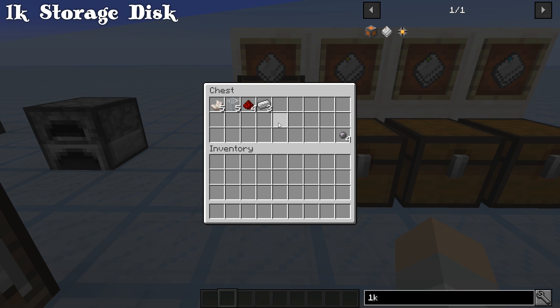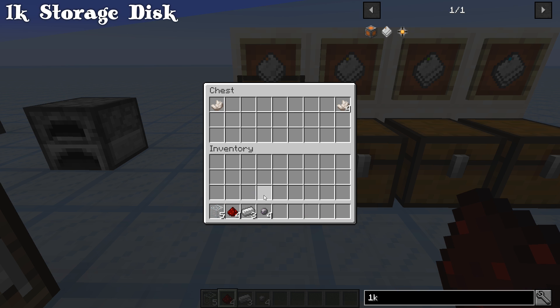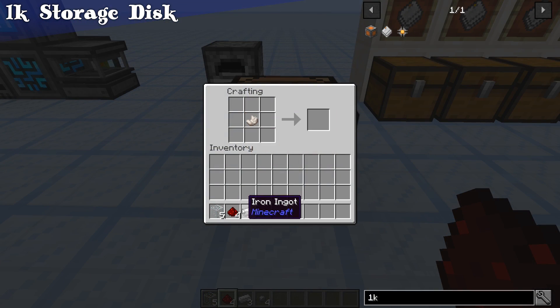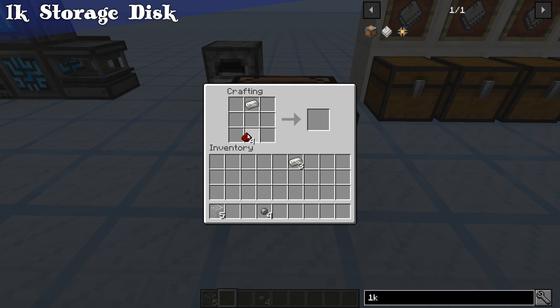For the 1K, take out your materials. Put 4 quartz in a furnace to get 4 silicon. Then combine your nether quartz and iron to get 4 quartz enriched iron. Put 1 in the top slot, redstone in the middle, 3 glass in those slots, and 4 silicon in the corners. Take out the 1K storage part, put it back in the middle, put the enriched iron along the bottom, 2 glass in the top corners, and 3 redstone in the remaining slots. That gives you your 1K storage disk.